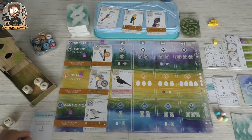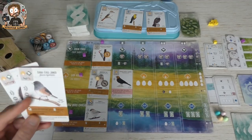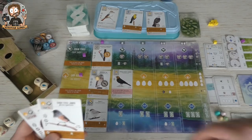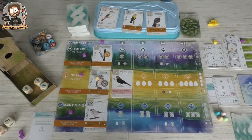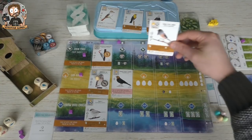I only have three actions left. Each round you have less and less actions. What to do with only three actions left? Do we want to play more birds, do we want to lay eggs? Let's get food, let's get more food. I'm going to take a chance and play a bird — I'm going to play my dark-eyed junco.